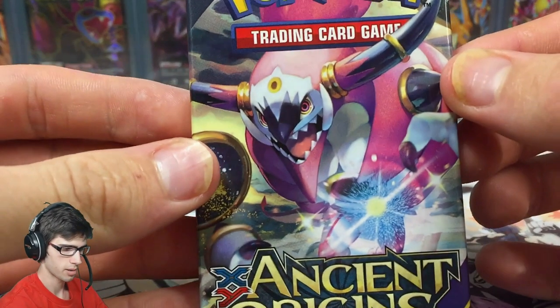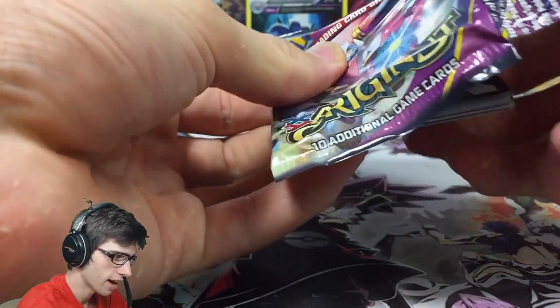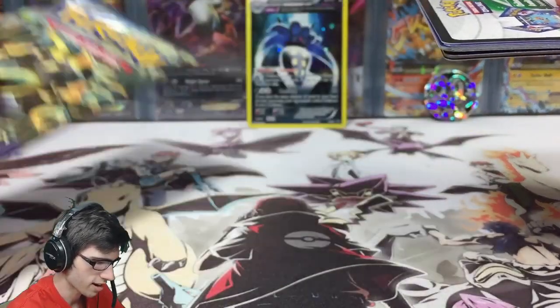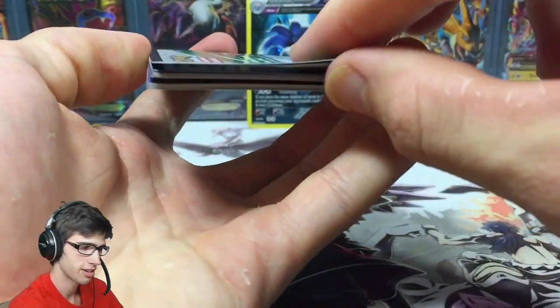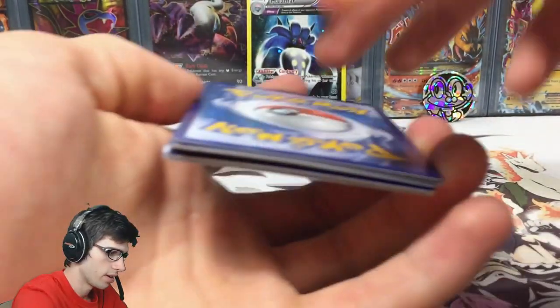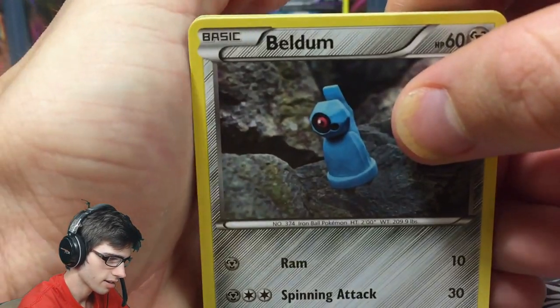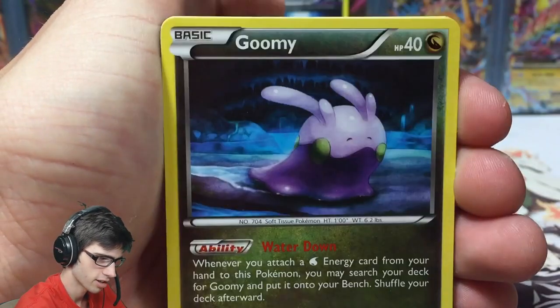Let's keep going — can Hoopa come through? I've had a lot of luck with the Shiny Primal Groudon pack art in my case opening on the channel. There's the second code of the video. With these codes there are no spoilers like in the new BREAKpoint set, so we can show the backs without any issues.